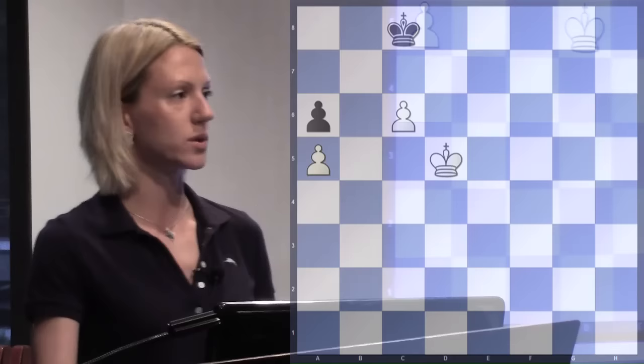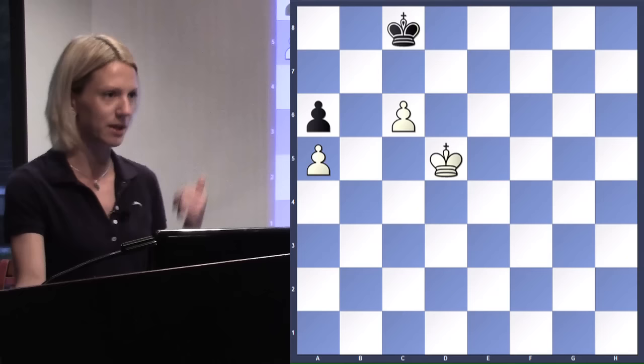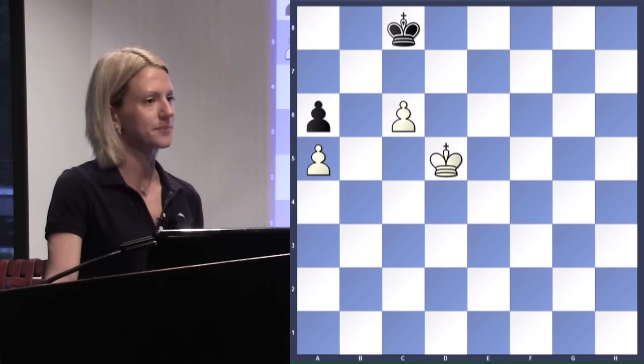So today we're going to work on some positions that can happen in tournament games. The positions will have certain rules on how you have to play to make a draw or to win. Some of them will even have a name, like this position on the screen, which is called triangulation. Already when you hear that name, triangulation, something pops up in your mind - like triangle, like geometric figure. So it means you will have to move with your king, most likely, look at this position like a triangle.